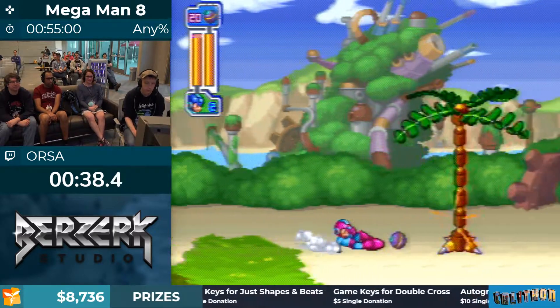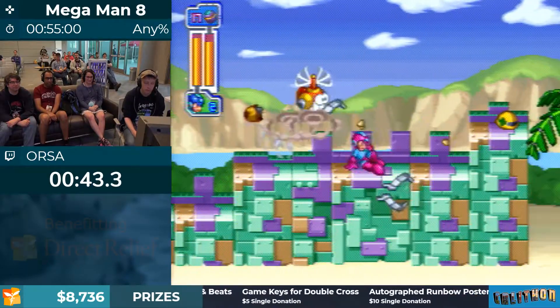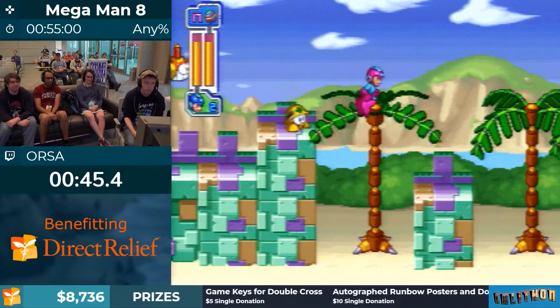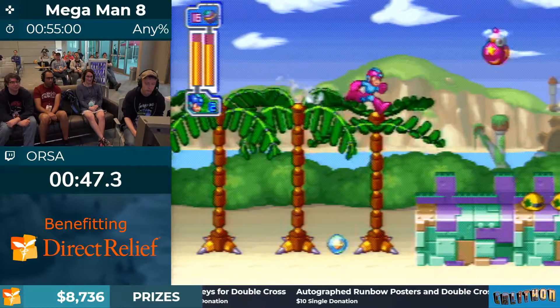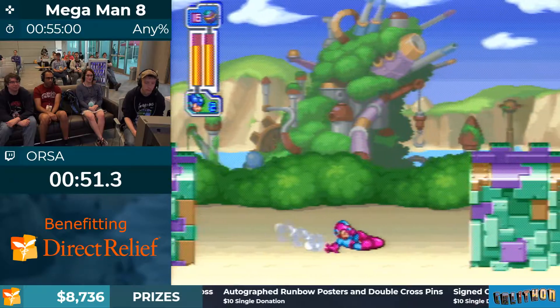We're getting our first special weapon here. This is basically the best weapon ever made for a Mega Man game — this is the Mega Ball. You can kick it at things, you can jump with it, and you're going to be using it all throughout the run to do some really cool stuff.